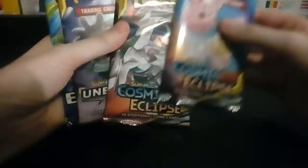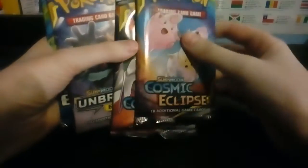So the packs are two Cosmic Eclipses, Arceus Dialga Palkia, and three Unbroken Bonds, and then Evolutions. So we're gonna do newest to oldest — Cosmic Eclipse first and Evolutions last.